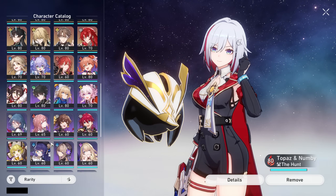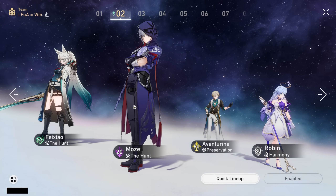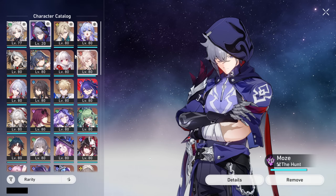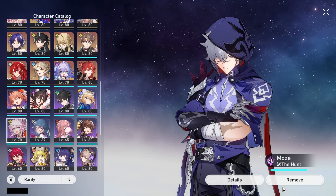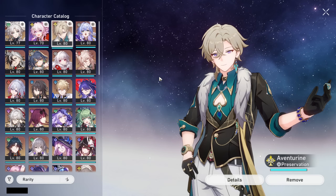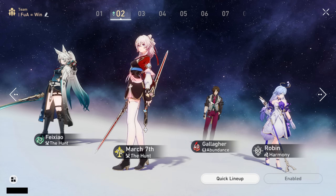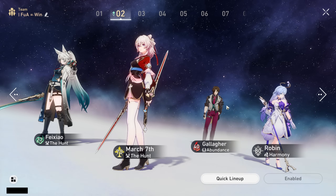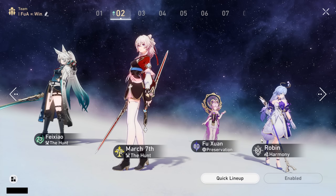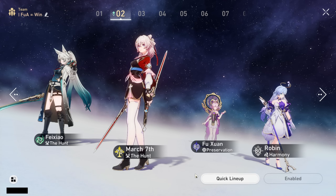For substitutes: Topaz can be replaced by the new 4-star character Moze, who is a very powerful substitute — especially at E2 where his debuff gains a crit damage dealt multiplier. The new Hunt March 7th is also a good substitute, providing nice buffs and sub-DPS value. For the sustain slot, Gallagher works perfectly fine as he can get many attacks off to build up Feixiao's stacks, advance his own turns, and be built with good speed. Fushuan is an option too, though she has fewer attacks than Gallagher or Aventurine, and does provide crit rate and healing through her skill.